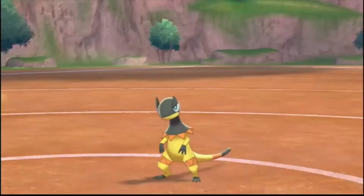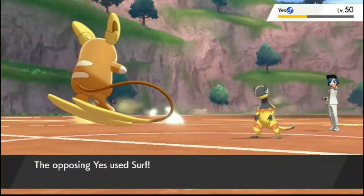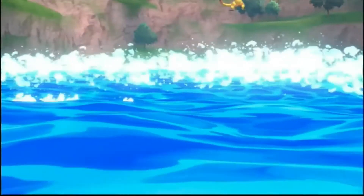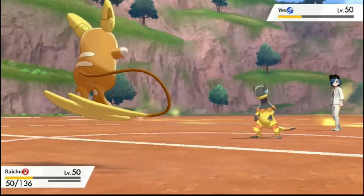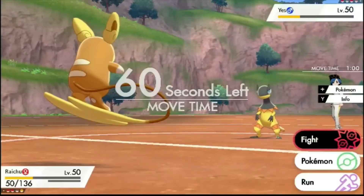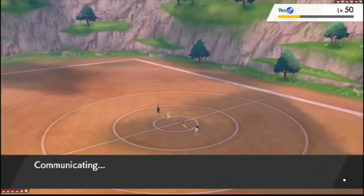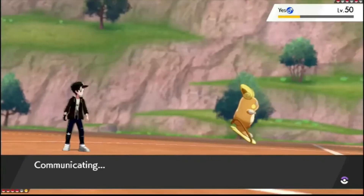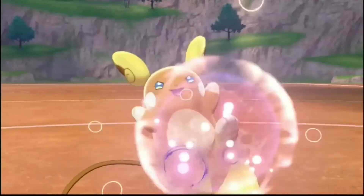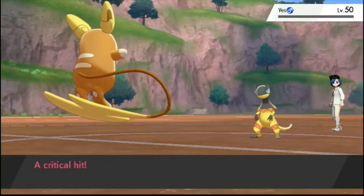I've got Expanding Force because I was originally going to have Indeedy on this team, so you could run Expanding Force and Rising Voltage depending on what terrain was up. Surf doesn't kill — even if he's Specs, this doesn't kill. He's Life Orb. The terrain goes. I think I'm still faster than Heliolisk. Another Expanding Force will kill. Expanding Force — bop. Down goes Heliolisk. Crit didn't matter. Already Raichu putting in the work — took down Mewtwo and Heliolisk.